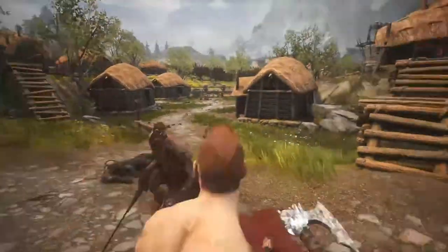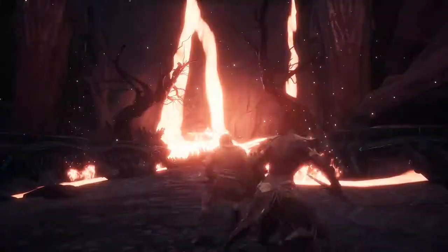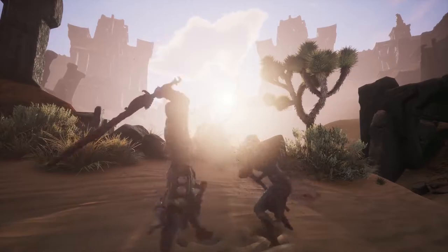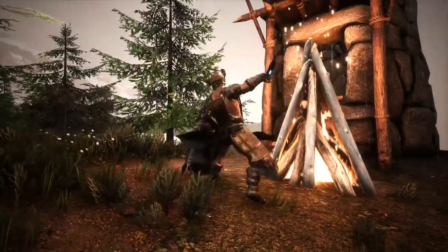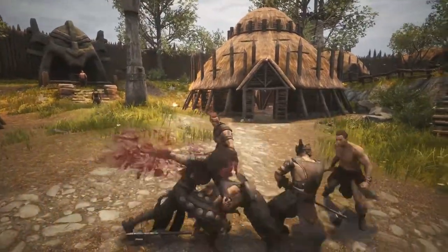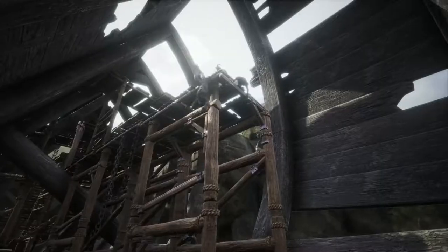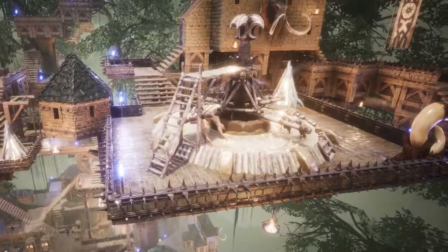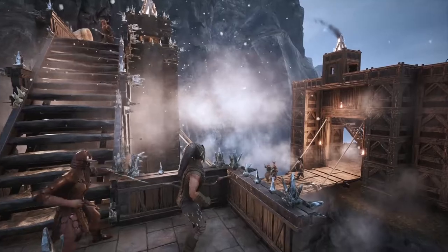Combat in Conan Exiles has gone from simple strikes to a grand set of combos with light and heavy attacks and unique moves for each weapon type. And with improvements to artificial intelligence, mastering your moveset and stamina is critical. These improvements also apply to the thralls you capture, making them highly effective guards for your base.